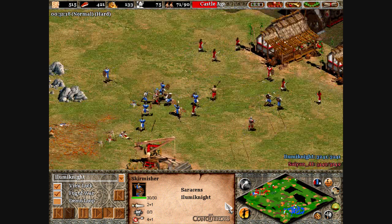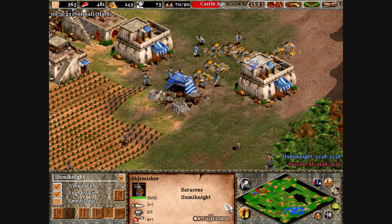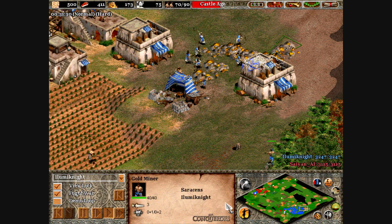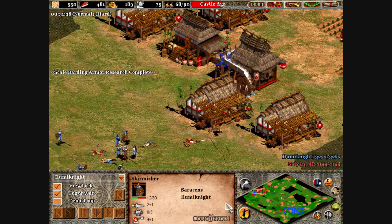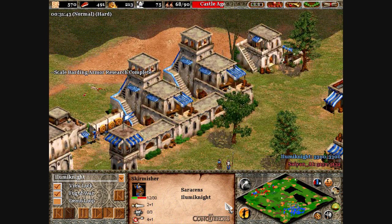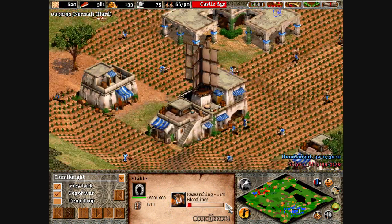One of the scariest units on the planet that you now have access to in the castle age is the knight. When you see the white text that pops up saying your enemy has advanced to the castle age, make spearmen immediately and keep them next to your lumber camp. I can't stress how important it is that your lumber camp is safe and sound — treat it as if it was your baby. Don't lose it.